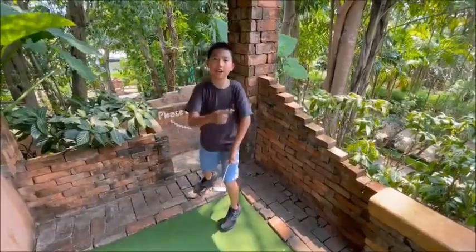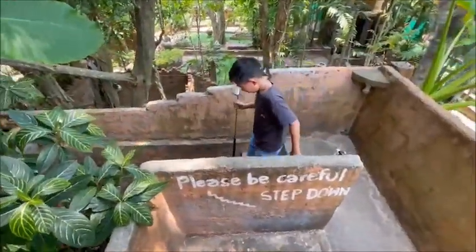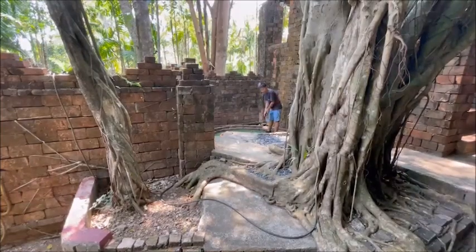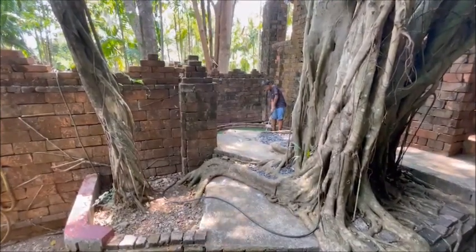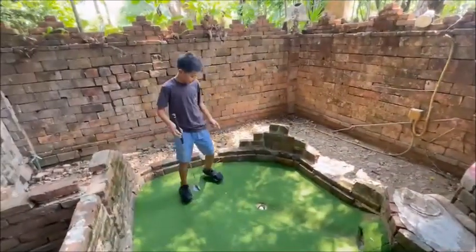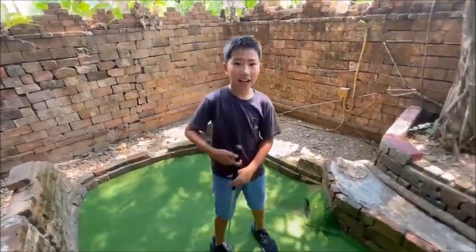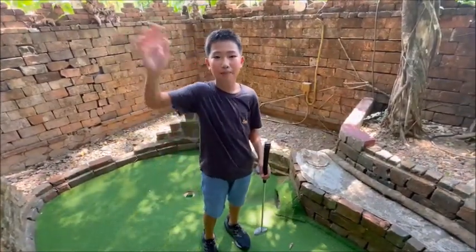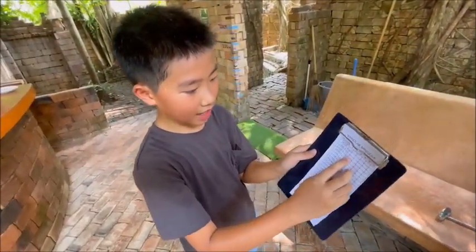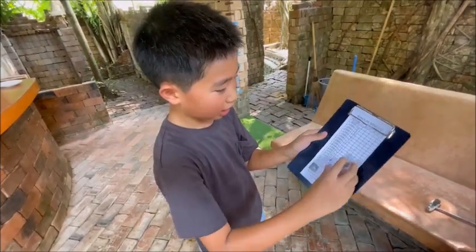This is the last hole — hole 18. Let's go down the stairs. So this is hole 18 part two, the last hole. I'll try my best. Yes! I did hole in one! This is the end of the mini golf — it was so fun. I did hole in one two times. See you in the next video, bye bye! Scorecard: my total is 55. First nine: 5, 4, 4, 2, 3, 3, 2, 1, 2. Back nine: 3, 3, 3, 3, 3, 4, 5, 3, 1. I got 2 hole in ones!